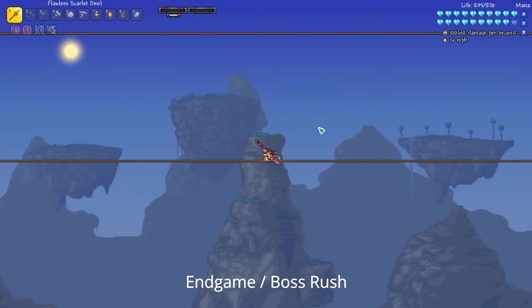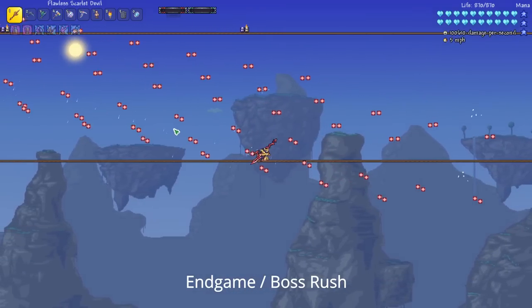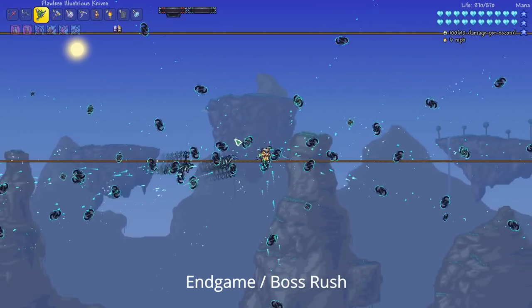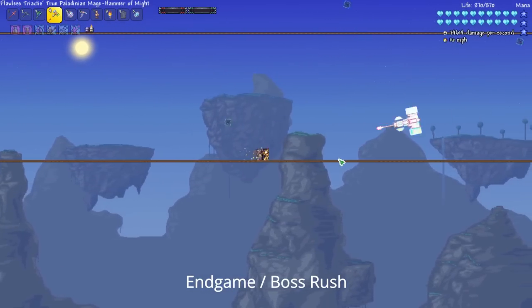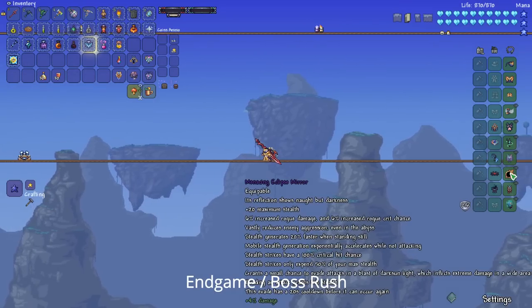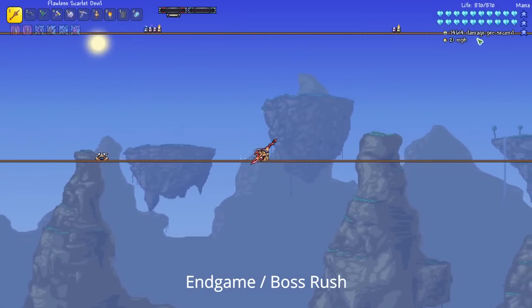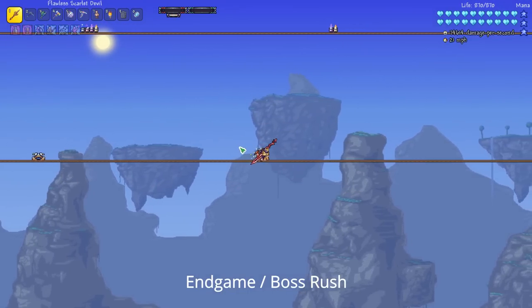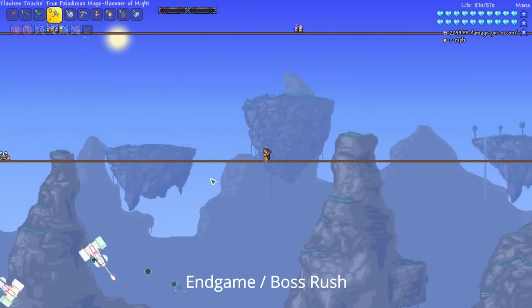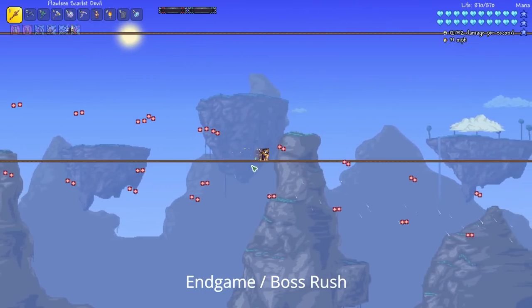Once you've defeated Supreme Calamitas, you'll have access to all of the post-Supreme Calamitas weapons, like the Scarlet Devil — the best one in my opinion — the Nanoblack Reaper, which is amazing, the Illustrious Knives (final upgrade to the Vampiric Knives), and the Mage Hammer of Might (final upgrade to the Paladin's Hammer). Another great thing to use at this point is the Eclipse Mirror — if you have full stealth and do a stealth strike, it will heal you 120 using the Scarlet Devil, so you can keep your life full during the boss rush by pacing stealth strikes between damage taken. For the most part, I'd stick with the Scarlet Devil for a Rogue class in the endgame.